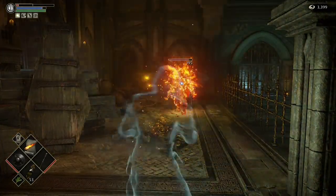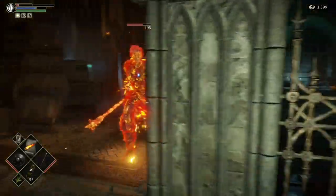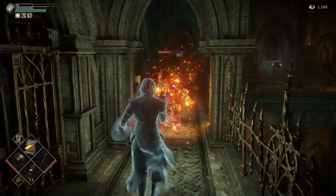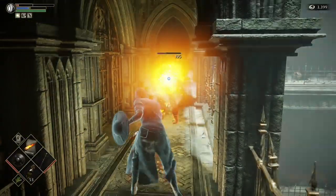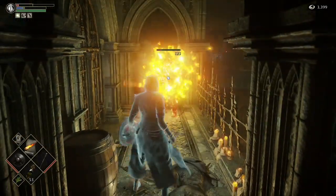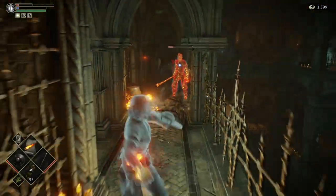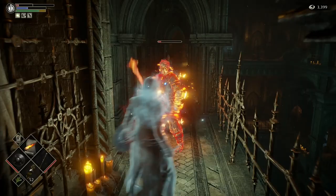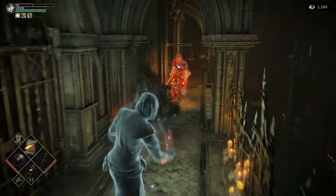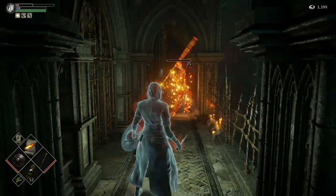Just keep doing this. If he gets too close, start moving down the side of the cells. Keep moving back and tossing flames — fairly easy. You can't really dodge on this narrow path, but sometimes he will succeed. Just be careful. Unlucky mate — you hit the wall. One more. And there we go, we got him.